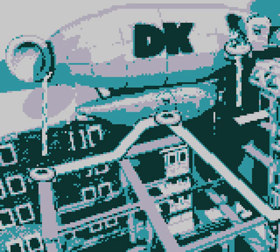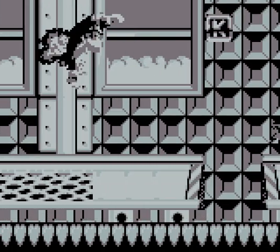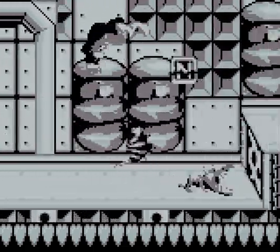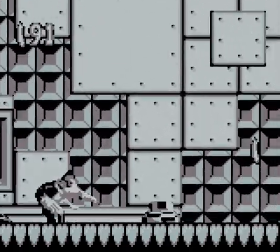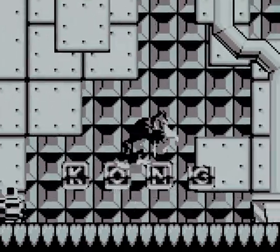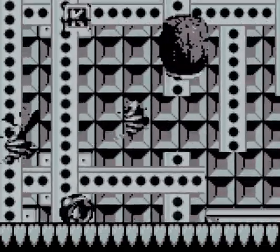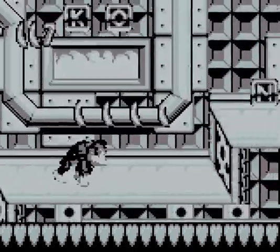Let's go on to the DK Blimp, which is here for some reason. It's a completely unique area with the most busy background of them all, really. They dropped the ball on that one. And it's also pretty hard. This section at the very start gave me so much trouble in the past. And we already got all four Kong letters.